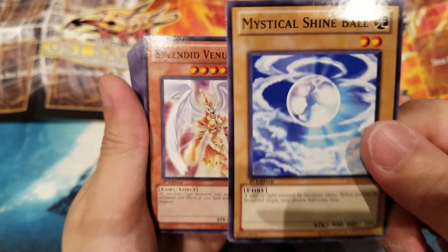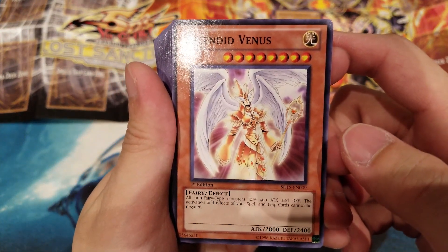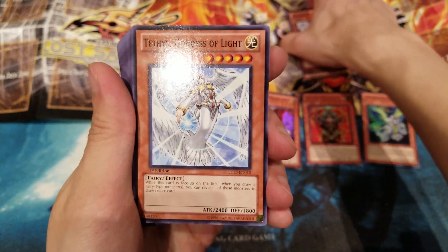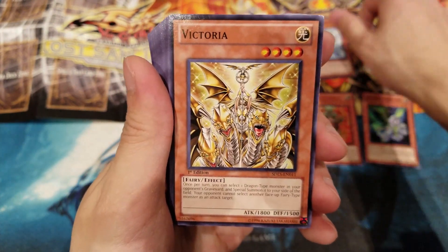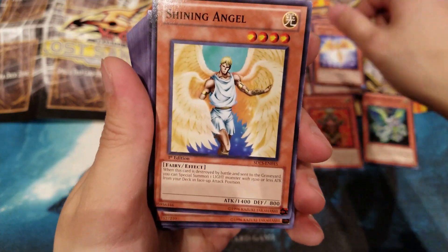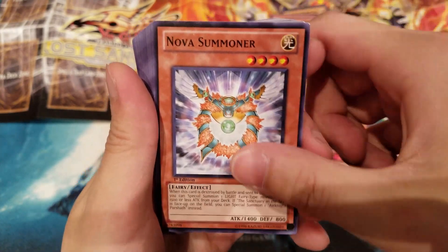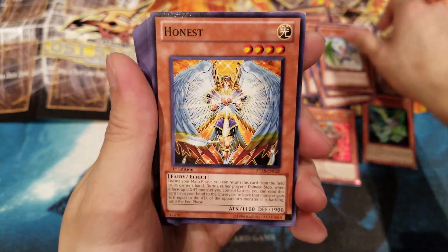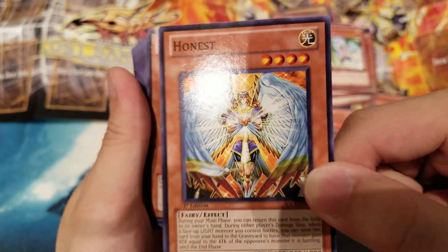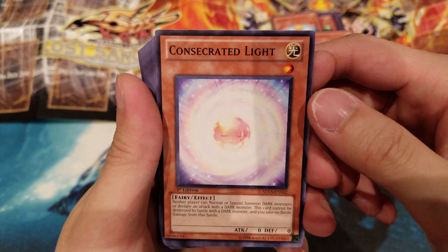Speaking of which, Mystical Shine Ball — there's only one in this deck, which is why buying three copies is highly recommended so you get three Mystical Shine Balls. We also have Splendid Venus, which is really strong at 2800 ATK and makes your opponent lose 500 ATK for all non-Fairy-type monsters. Then Tethys Goddess of Light, Victoria, Athena, Marshmallow, Hecatrice, Shining Angel, Soul of Purity and Light, Nova Summoner, Zeradius, Herald of Heaven, Honest — a really powerful card you must run three of.